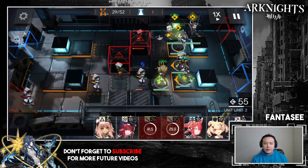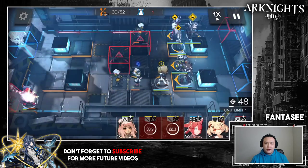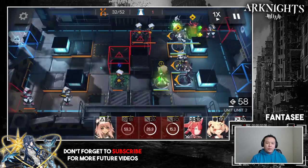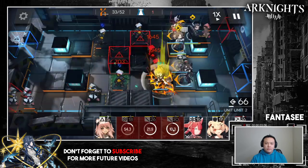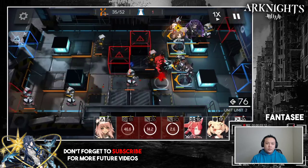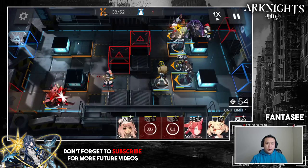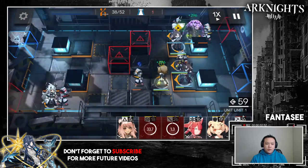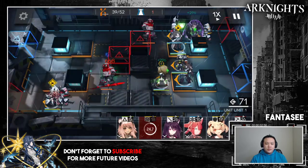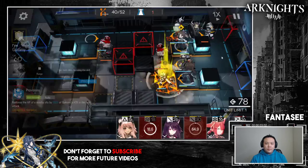Nearing the end of the stage. I'm putting down Vigna to do some damage, but Vigna actually died because she took one extra attack from a caster. At this point I have enough deployment points that it doesn't matter. On the top right entrance there are a lot of casters coming — they'll all hit Matterhorn, but he's tanky against magic damage. You want to set up another squad to take them down later, and once your one-block arts unit is ready, use her to solo this last mage.